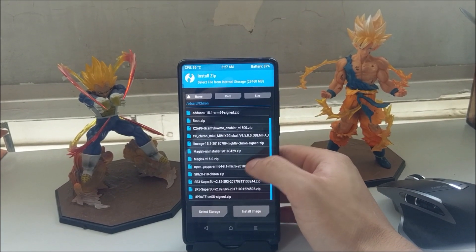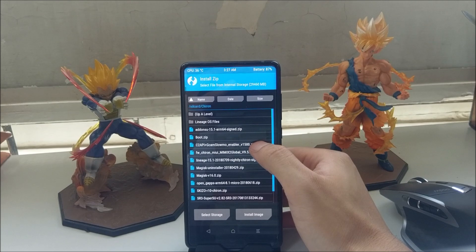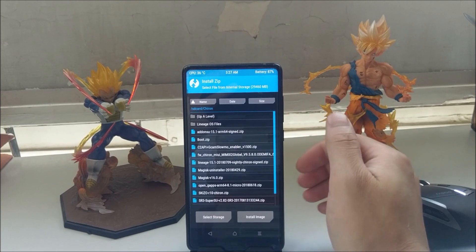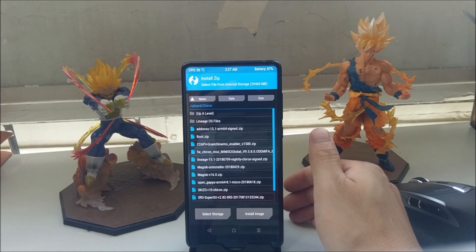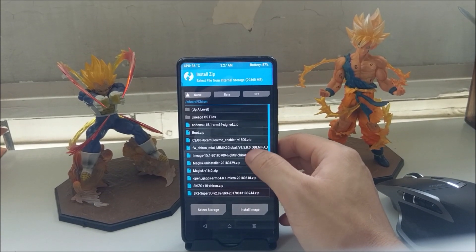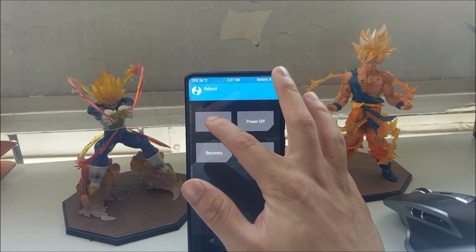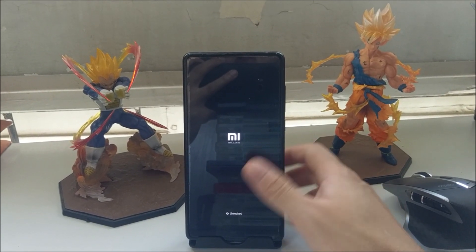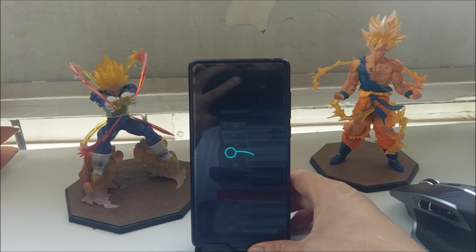After flashing Magisk, if you want the extended camera functionality, also flash the GCam slow-mo and camera API enabler zip. Each time you flash one of these zips, don't reboot in between — go back and flash them sequentially, then reboot only at the end. The sequence is: LineageOS, GApps, Magisk, camera enabler — then hit Reboot into System, and you should be up and running on your new LineageOS custom ROM.